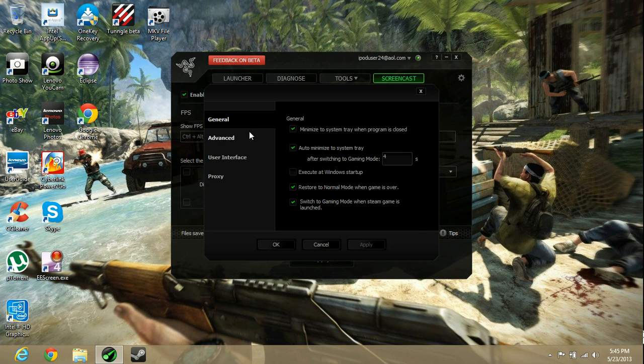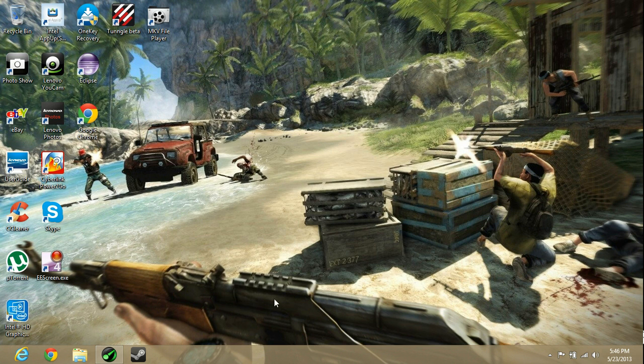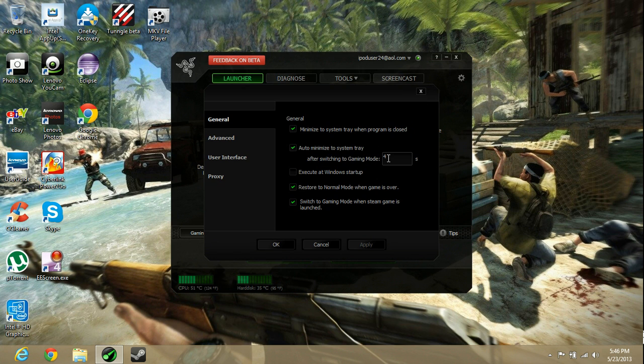In Settings under General, there's a Minimize option — whenever you start a game, it's just going to minimize the Razer Game Booster window. You can pick the number of seconds before that happens; I set it to four. There's also a 'Restore to normal mode when game is over' option — so when you launch a game it enters gaming mode, and when you exit the game it returns to normal mode. That's really helpful and I'd recommend enabling it.